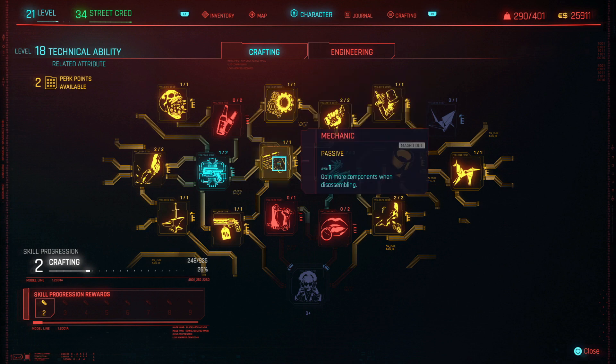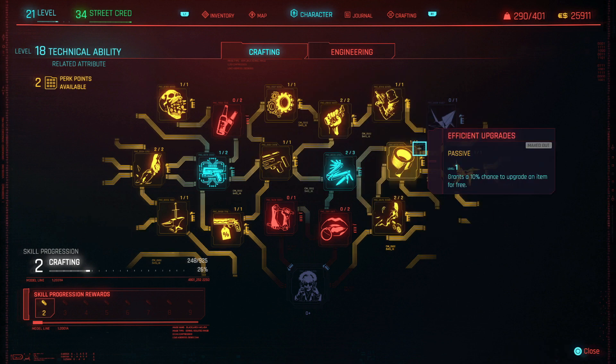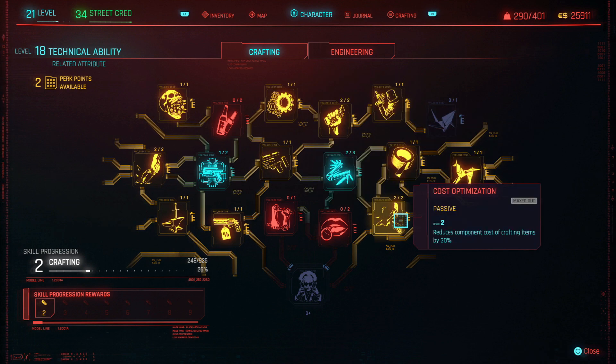As you're going along, you'll start out over here spending your perk points and you can just follow the pathway, but this one right here — make sure you get Cost Optimization. It is level one and two, so you can spend two perk points on it. What it does is it reduces the component cost of crafting items by 30 percent, so that's how I was able to reduce my components.